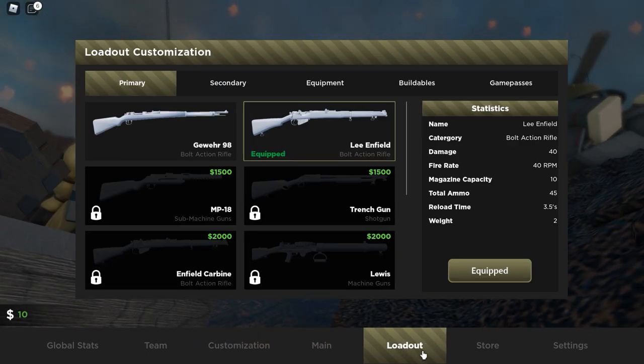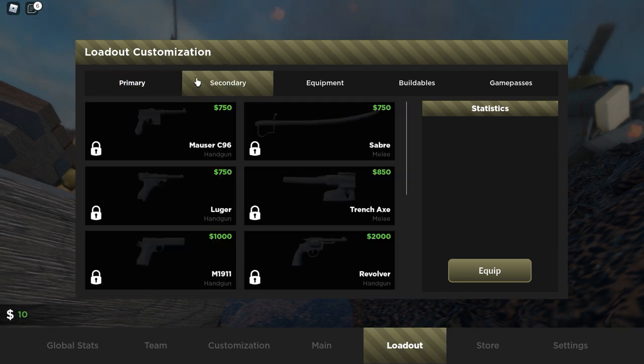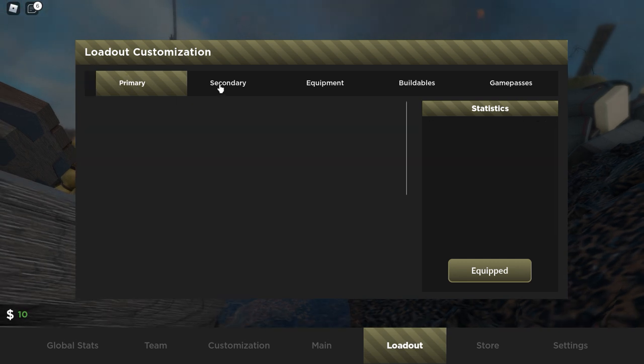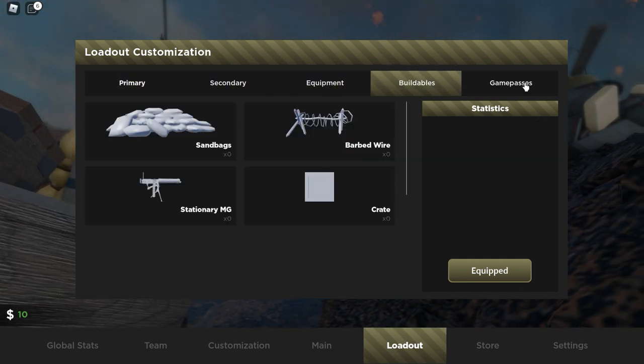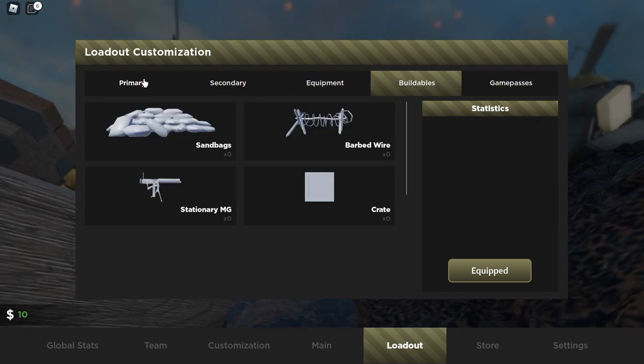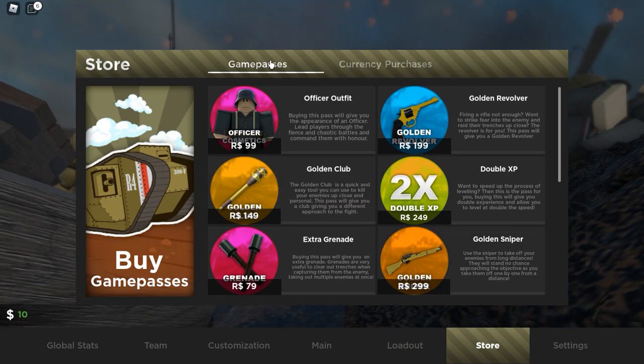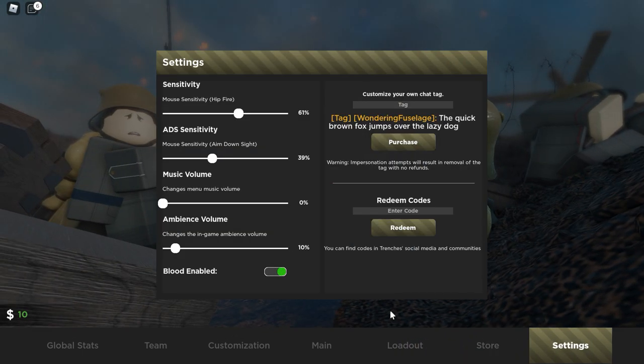Main loadout — so you have the Gewehr 98, I'm probably mispronouncing that, and the Lee-Enfield. Those are our two rifles, and that's all we have currently. We also have buildables, I think — or not, never mind. Store — you can buy all sorts of Game Pass-related things. Settings — that's settings.